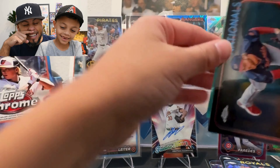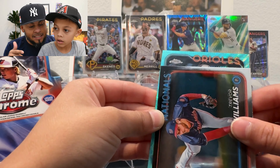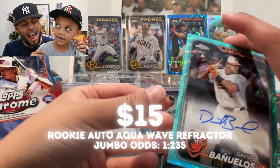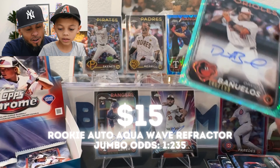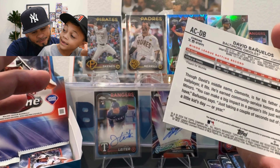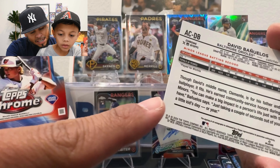There's Adley Rutschman, Colton Cowser, Jordan Westberg, Ryan McKinstry — so many Orioles. Let's see: it's a batter, definitely a batter — he's a righty though. It must be Jordan Westberg. David Banuelos psyched us out — but it's a parallel auto! I knew it wasn't going to be Jackson Holiday because he's a lefty and this guy's a righty. David Banuelos — born in 1996, so he's 28.